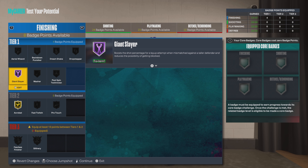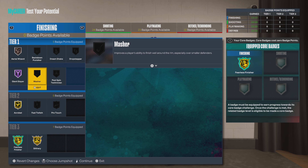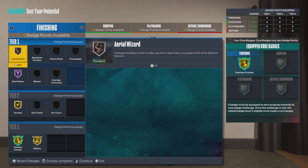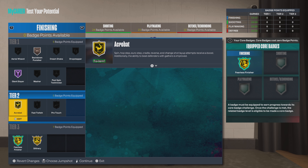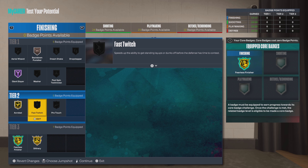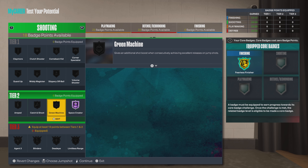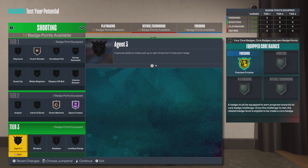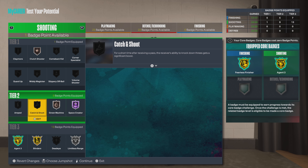I need one more badge — we'll go Area Wizard for now just to make sure I can core these first. We're going to core Clamp at Gold automatically. Actually, let's keep Area Wizard then switch to Punisher since Area Wizard won't do much. I don't want to put the plus-four badges on finishing because that's not our strongest suit — Giant Slayer alone will carry you a long way. Space Creator on Hall of Fame, Green Machine and Clutch Shooter on Bronze, Agent 3 on Gold, Blinders on Gold, Limitless on Silver.